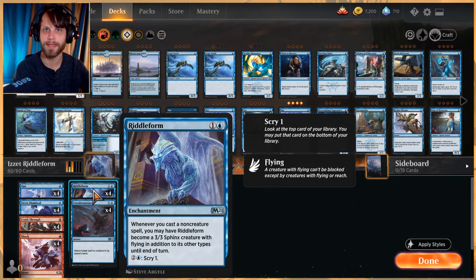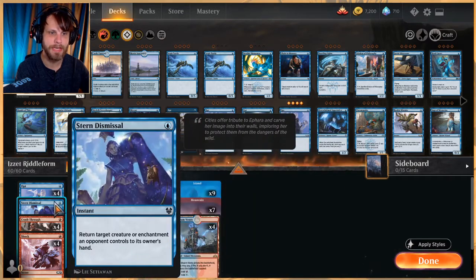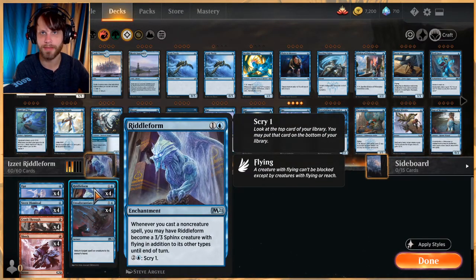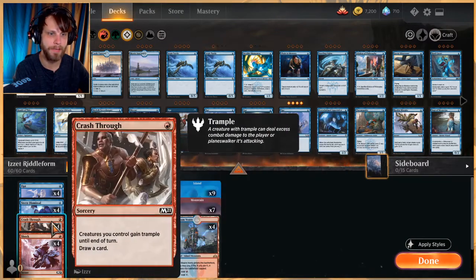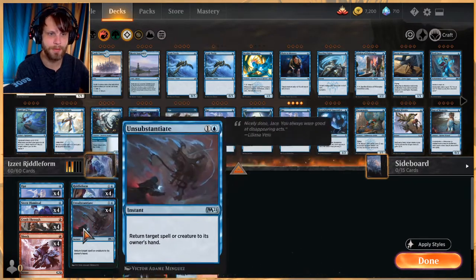The rest of the deck is essentially built to get more Riddle Forms and make them 3/3s. In the one-drop slot we have Opt — scry one, draw a card, instant speed, very important with this deck. Stern Dismissal returns a target creature or enchantment an opponent controls to hand, just to get blockers out of the way so we can swing in. Crash Through draws a card, replaces itself, and gives trample which can be relevant depending on the matchup.